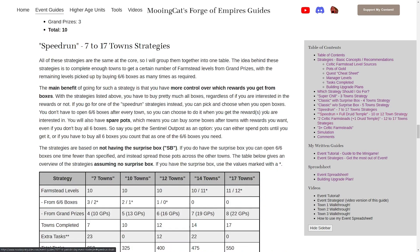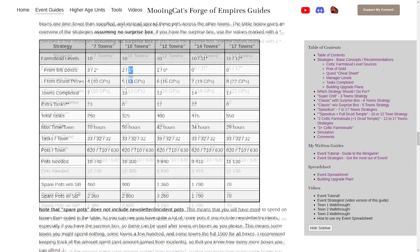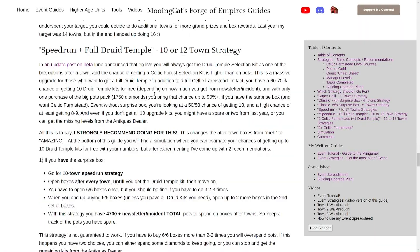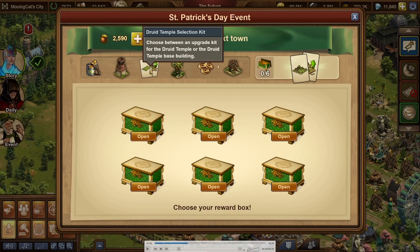Doing 10 towns will give you 10 farmstead levels: five from grand prizes, one from buying six out of six boxes once, one from the selection kit you have, and the remaining from milestone levels. That is how you get the farmstead fully leveled. Now let's go over the druid temple - it is as simple as doing 10 towns and buying boxes after every town until you get the druid temple kit.